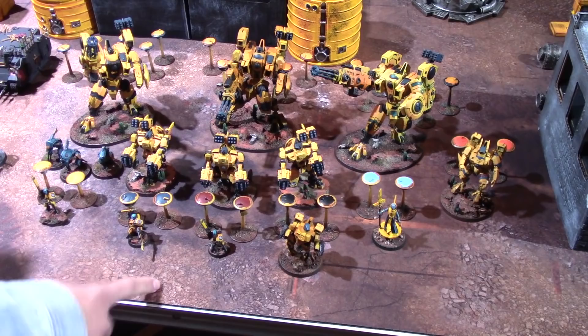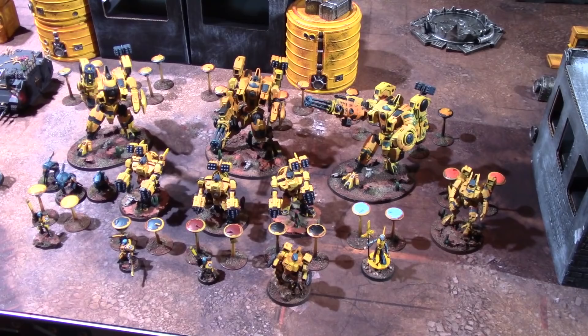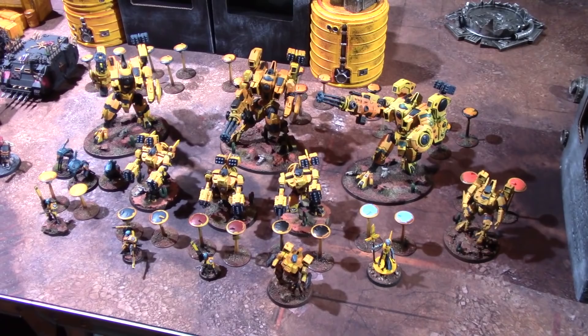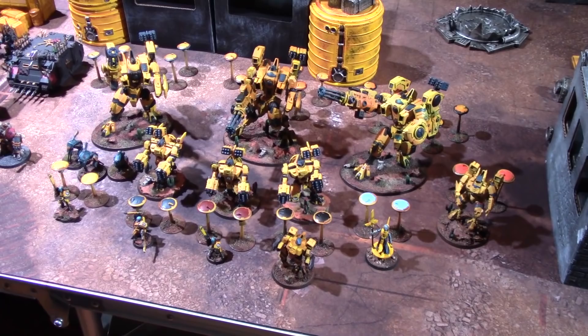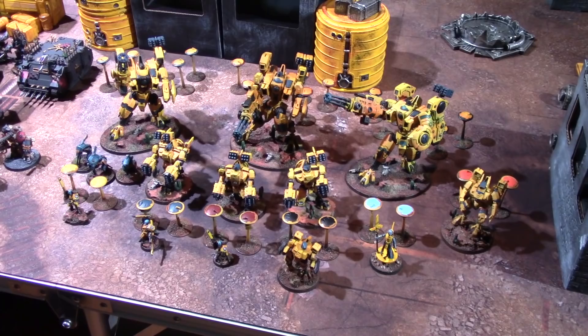The Supreme Command Detachment has three Cadre Fireblades, each with two shield drones, an Ethereal with two shield drones, and a Crisis Commander with four missile pods and two shield drones. There are three Riptides with heavy burst cannons and smart missile systems, three broadsides with missile sites, and three units of seven shield drones. In total there are 33 shield drones, of which 12 are in two-man units. Also three Firesight Marksmen for marker light support.